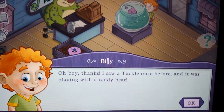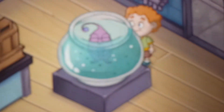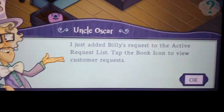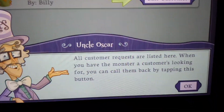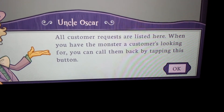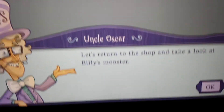I saw a tuckle once before and I was playing with a teddy bear. Really? A water type with stuffing? Uncle Oscar — 'I just added Billy's request to the active request list. Tap the boot icon to view customers with a request.' All customer requests are listed here. When you have the monster a customer's looking for, you can call them back by tapping this button. Let's return to the shop and take a look at Billy's monster.